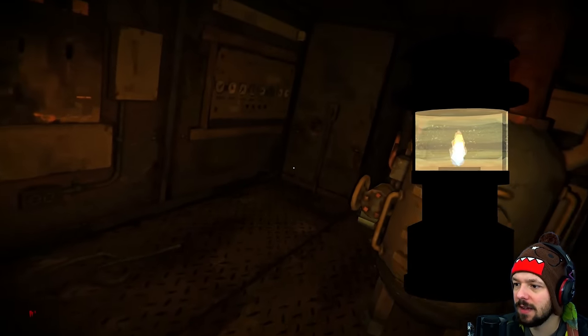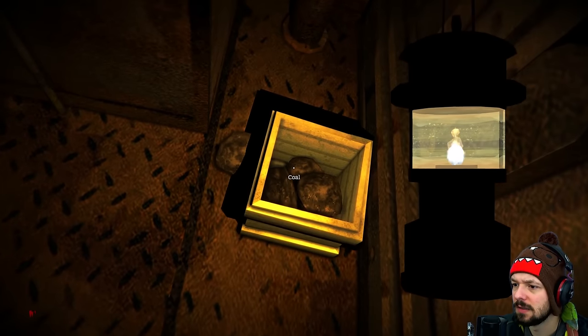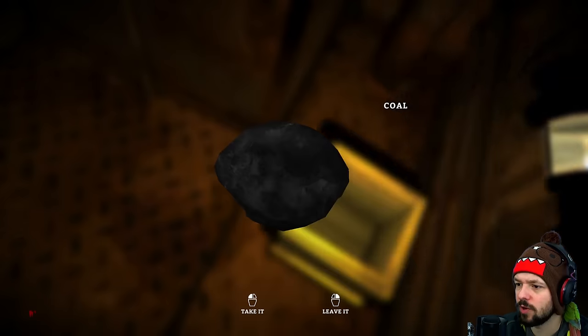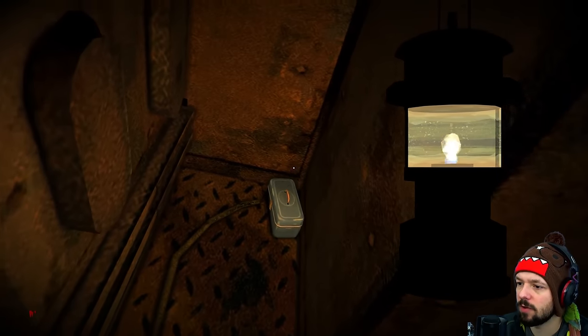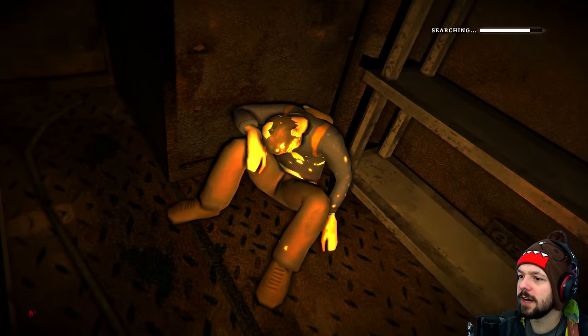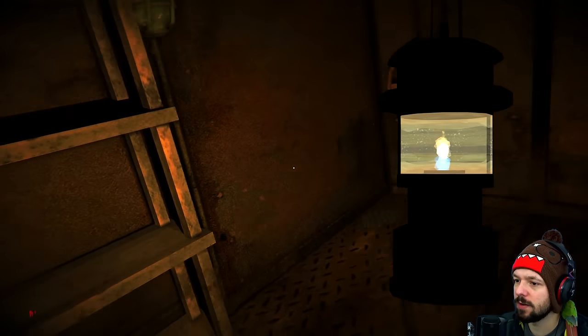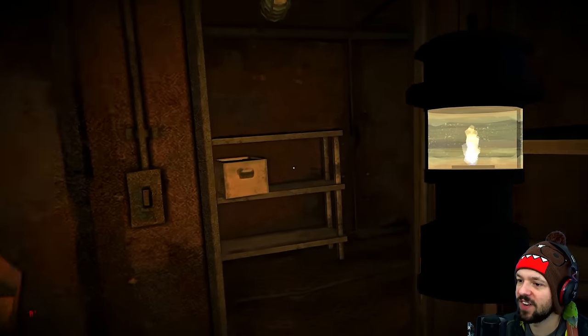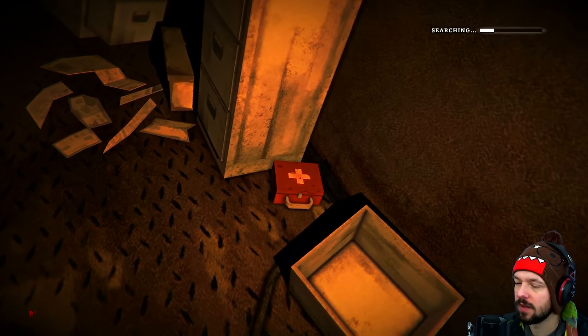Coal — a lump of coal. I assume that's gonna burn really well and make for a long-lasting fire. We're gonna need that. Simple tool. Spinach. Some more wet — well, wetches. First aid kit — I'll take that.